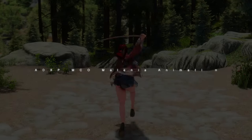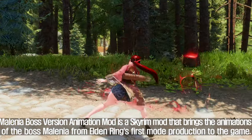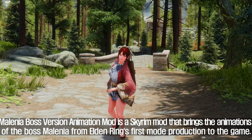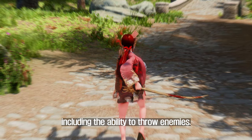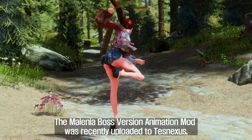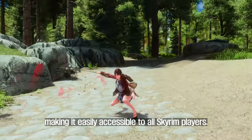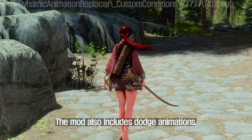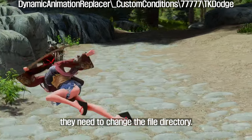The sixth moveset to be introduced is Melenia Boss Version Animation. This Skyrim mod brings the animations of the boss Malenia from Elden Ring to the game, meaning players will now have the chance to play as Malenia and use her unique animations, including the ability to throw enemies. The mod was recently uploaded to Nexus Mods, making it easily accessible. Users must note that if they are using a new version of TK, they need to change the file directory.